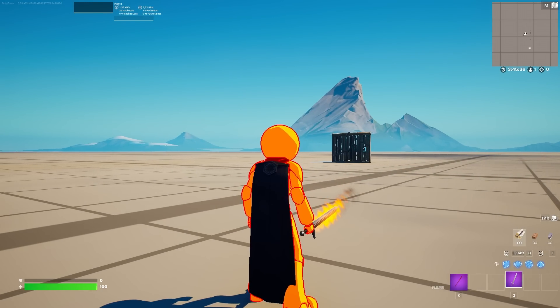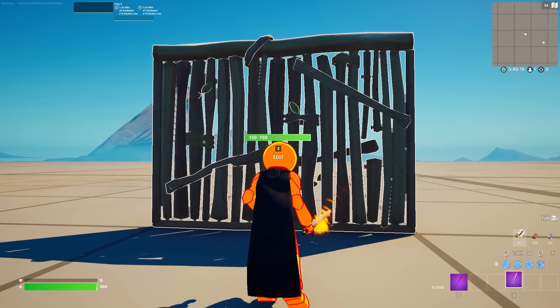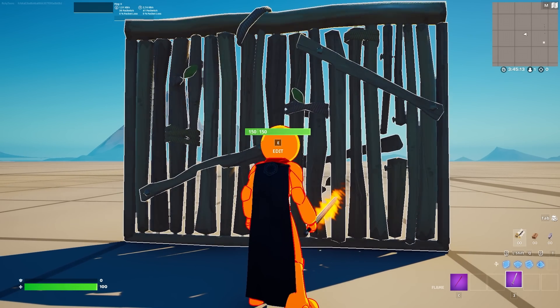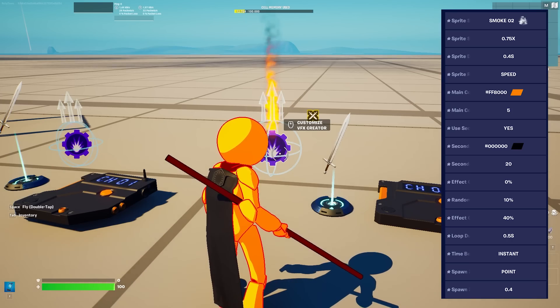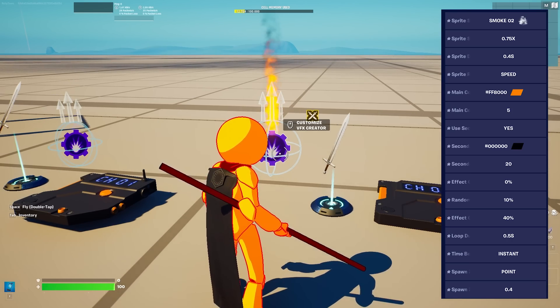For the first one we have the flame sword. This one is not only looking amazing, it also can be used for quite some cool effects. As you can see, you can use this to light things on fire. How to create this effect is with the VFX creator, obviously.